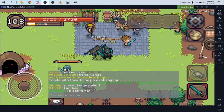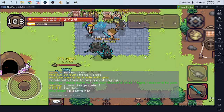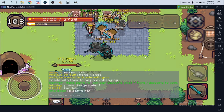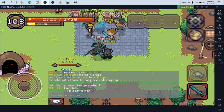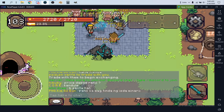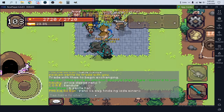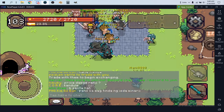We'll start by going over how trading works. This game does not have an auction system like other games do — you have to physically trade other players and essentially spam what you're trying to sell on the global chat.